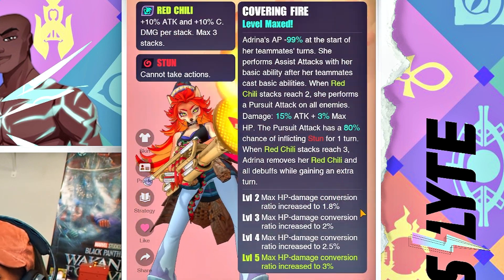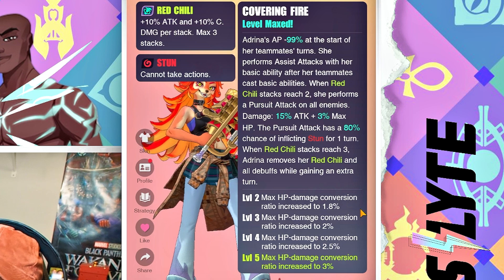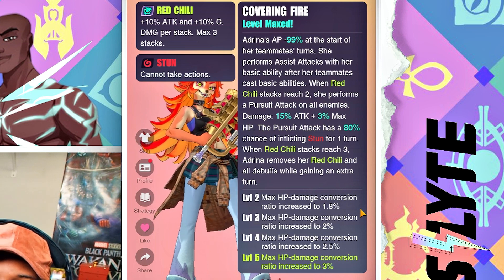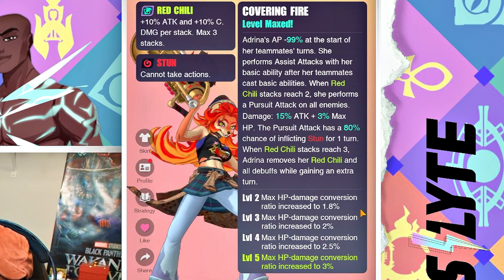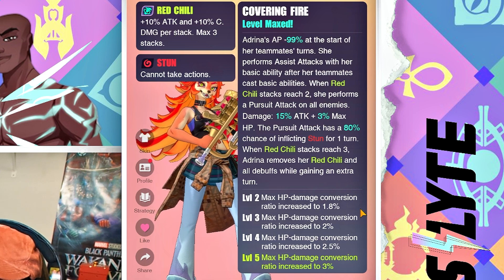On top of that, you have her passive called Covering Fire. Adrena's AP is minus 99% at the start of her teammates' turns — that's a really important thing to note, and I'll show you guys what that looks like. She performs assist attacks with her basic ability after teammates cast basic abilities. When Red Chili stacks reach two, she performs a pursuit attack on all enemies — damage is 15% attack plus 3% max HP — and that pursuit attack has an 80% chance of inflicting stun for one turn, which is a very high stun chance and it's AOE.